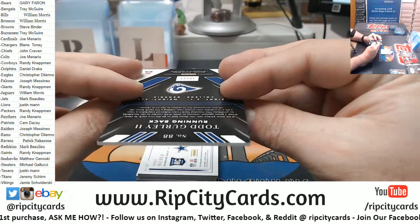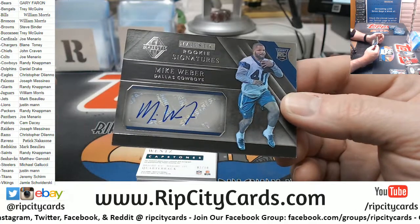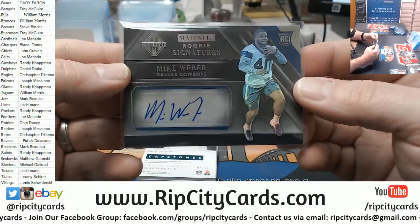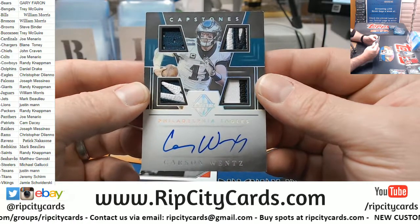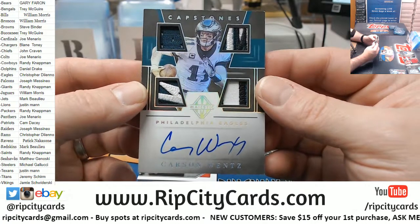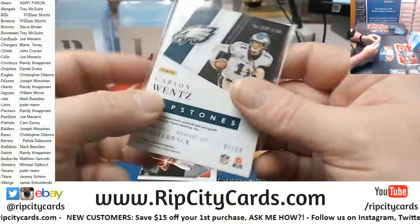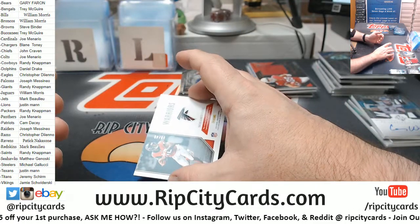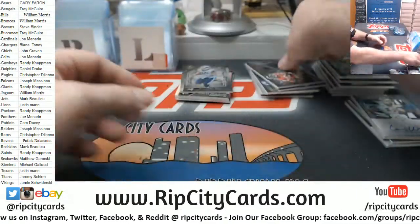We've got a Todd Gurley 30 out of 75. A Mike Webber 34 out of 99. Eagles capstones, two out of ten — Carson Wentz. Another Eagles capstone — Christopher, you owe me. And a 13 out of 49 Mohamed Sanu for the Falcons. I feel like we're good for like one more capstone though.